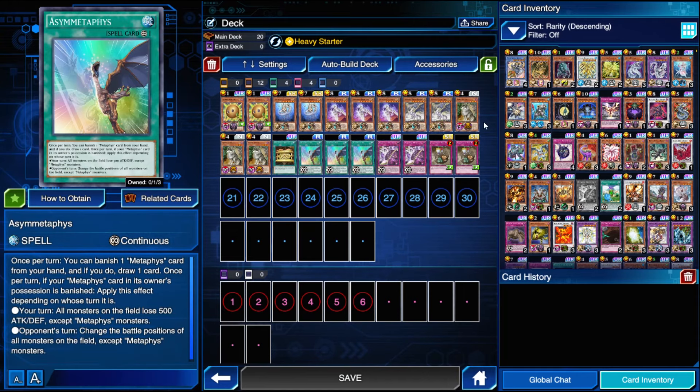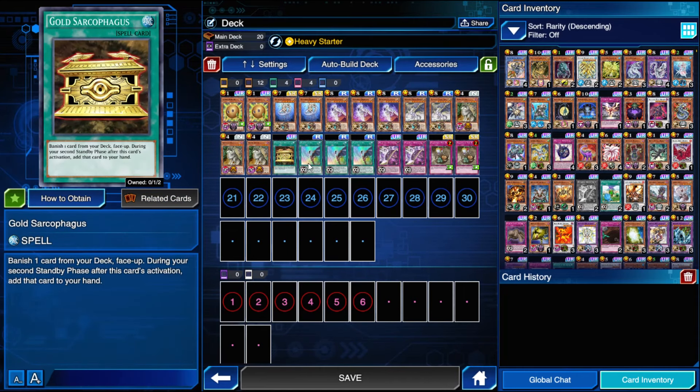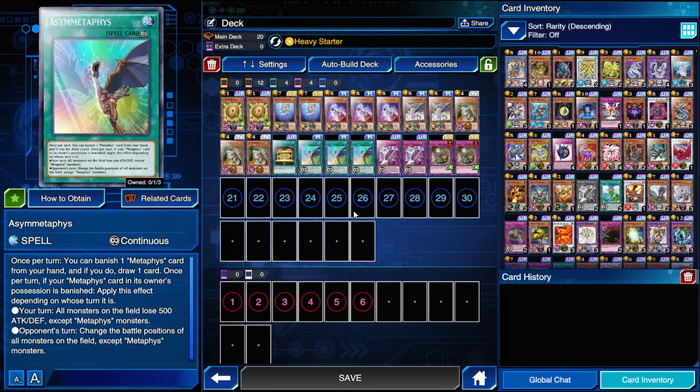We want to see one of these in our starting hand to be banished to get our engine going, so that's why we're playing Heavy Starter. In addition to those seven monsters, we're playing seven ways to banish them: the three Aloof Lupine, the one Gold Sarcophagus, and the three Ace of Metaphys. Ace of Metaphys and Aloof Lupine are the best ones because Aloof Lupine banishes two at a time and Ace of Metaphys will give you a draw when you banish. Gold Sarc just banishes one and is not superior to the other two. And Ace of Metaphys is searchable, which will be important.